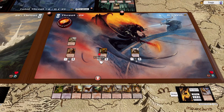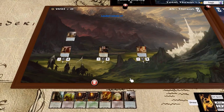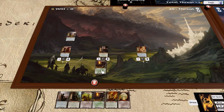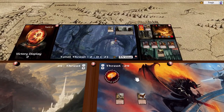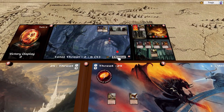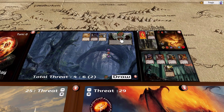You guys place out our Misty Mountains guy — we can start beefing him up, we've got a lot of cards to buff him with. We've really got to start looking at threat reduction very soon. Over this side of the world I'm going to place out Burning Brand, and we're still going to quest with everybody. I'm going to use Theodrid to add a resource to Thalen.